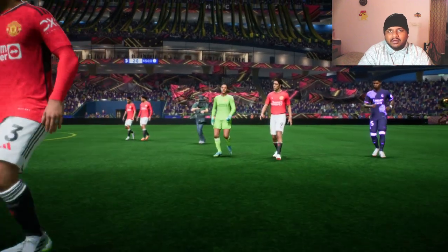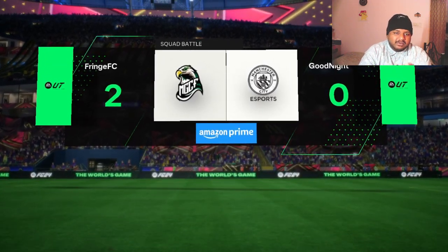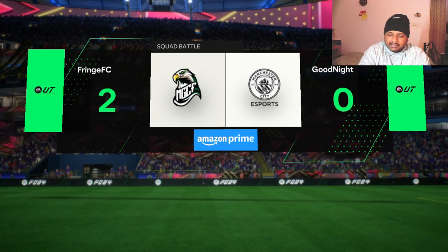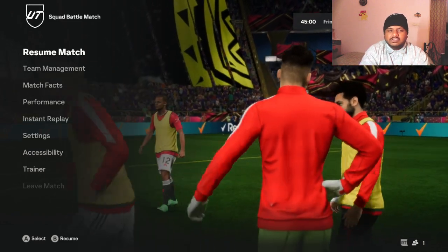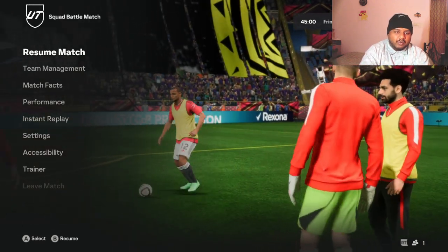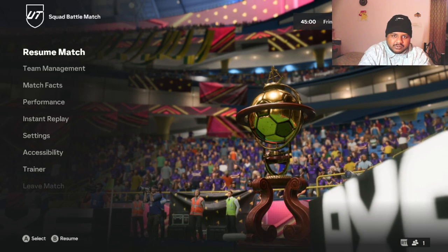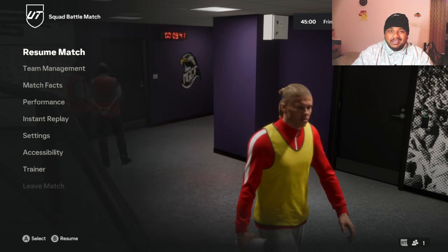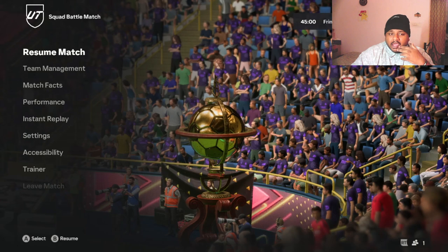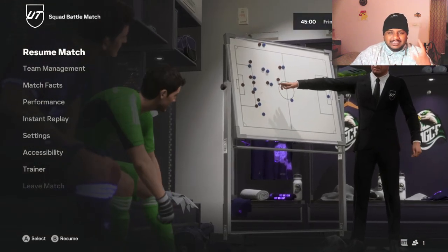I would say use Lukeman in the last 20 minutes of the game just to get through, or use him in the first 45 and then swap him out. He's a decent player to have as a sub or as a rotational player. Other than that I wouldn't say he's crazy. If his acceleration was better I would 100 percent suggest using him — but the acceleration feels weak despite saying 97.